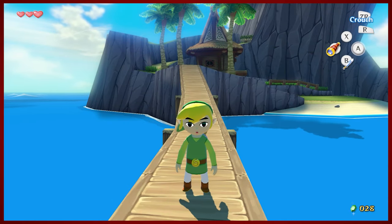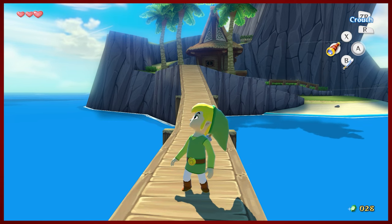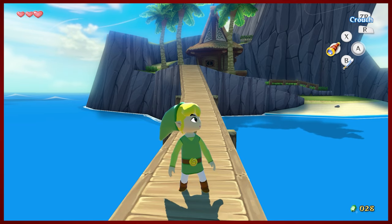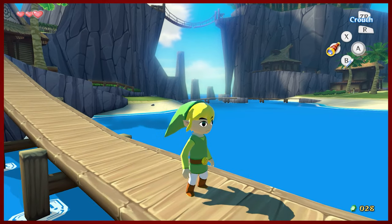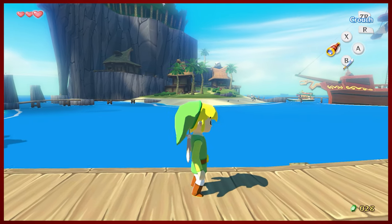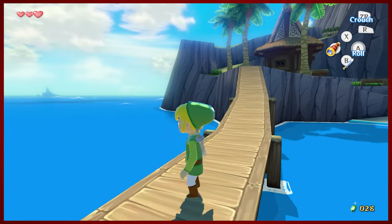Hey guys, D-Mike here and welcome back to another episode of The Legend of Zelda: Wind Waker HD. Last time we explored around Outset Island, we were able to run into Miss Tetra and save her from the crazy bird. We're gonna do a little bit of cleanup on Outset Island before we set sail with Tetra and the pirates. Let's go ahead and get started.